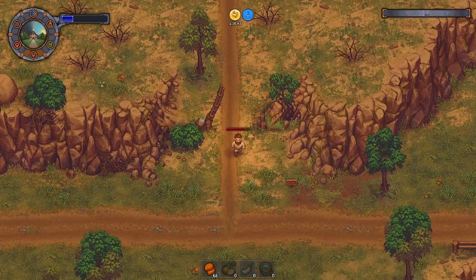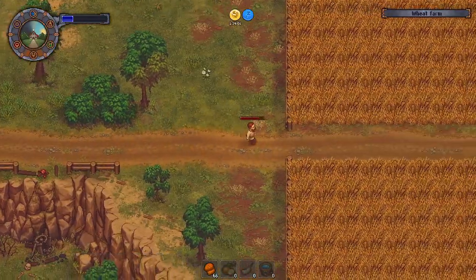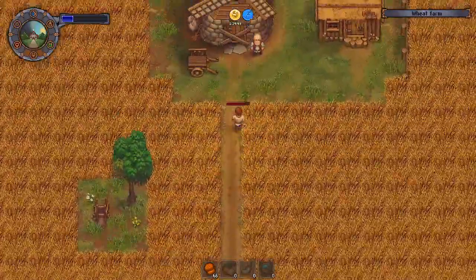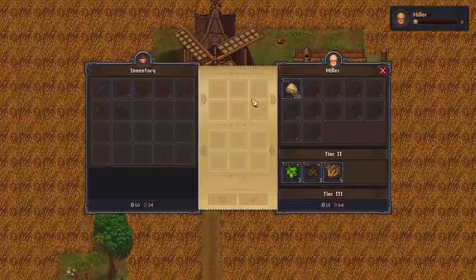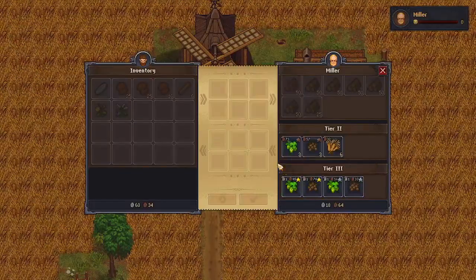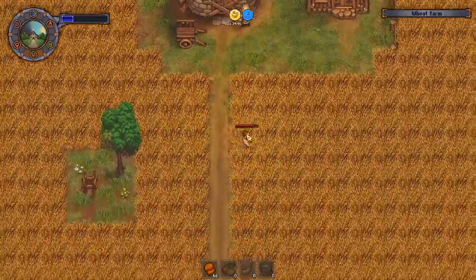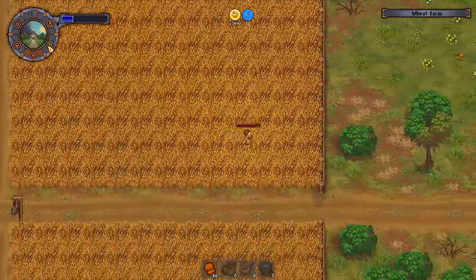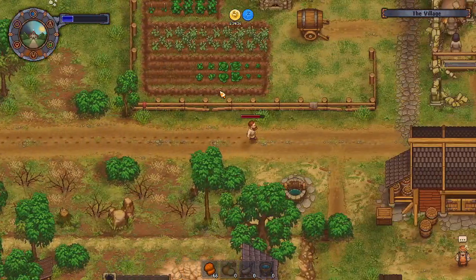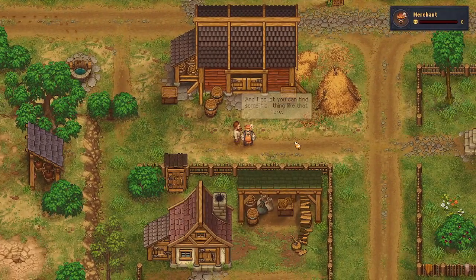Looking how close I am to town, I'll just walk there and then teleport back. I can check with the miller when I upgraded him. He only has one of each right now and does have enough money, but it's way too expensive. Tomorrow he should have three, and the next day he'll have four. With three, I don't even need to worry about planting the rest.